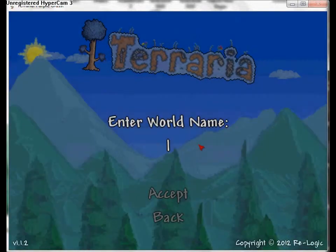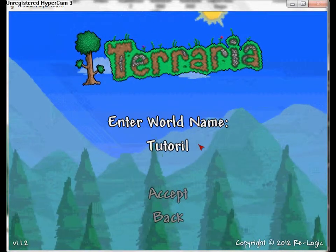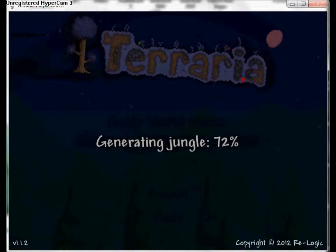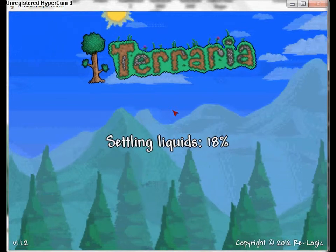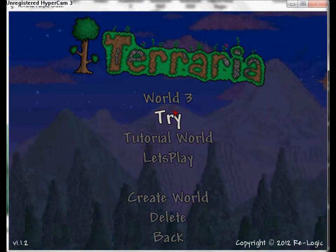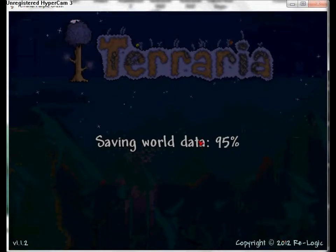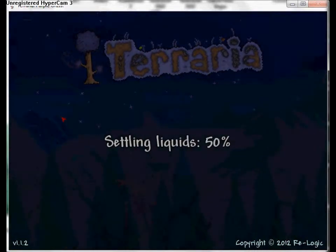I'm gonna pick small. You get to create the world name - I'll call this 'Tutorial World'. It'll generate all its stuff. If you give it a second it'll create the underworld, something I'll show you in a later video. I'm just gonna teach you how to get your normal supplies.